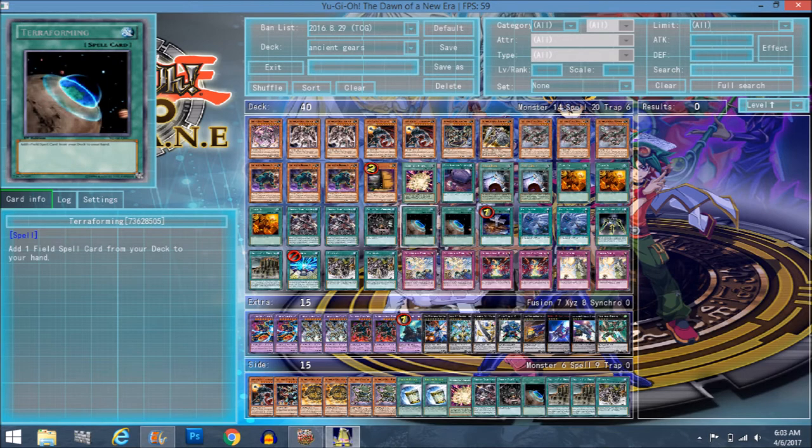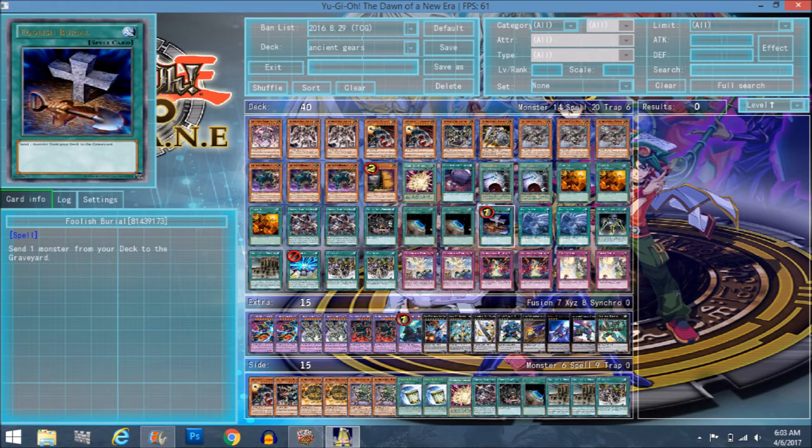Terraforming searches your Gear Towns. Foolish Burial is to mill — when Fortress is destroyed it special summons an Ancient Gear from the hand or graveyard, so in case you want Ancient Gears in the grave quickly for Overload Fusion. It is kind of a minus-one combo going Foolish into Workshop, but you'll have moments where you want certain Ancient Gears in the grave. You don't really want to draw into Gadgetron Dragon unless you have a Trade-In, or draw into Reactor Dragon — you just want him on board.